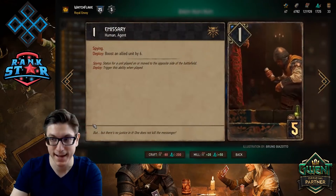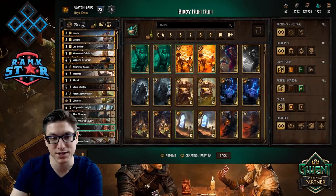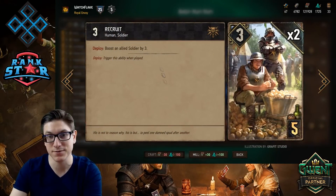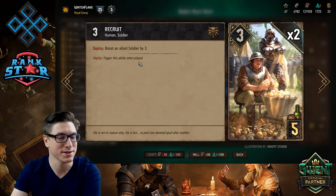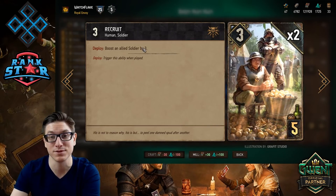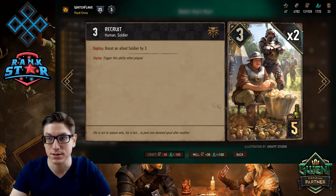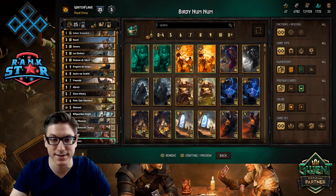I have one Emissary. The Emissary's in there typically to protect some of your engine pieces, but also to pair with Gregoire. I have two Recruits — six for three. There are a lot of soldiers in this deck, so you'll have a lot of places to dump those three points that the Recruit plays, and he also triggers your Sergeants as well. So this is a solid six for five card that also protects some of your engines.